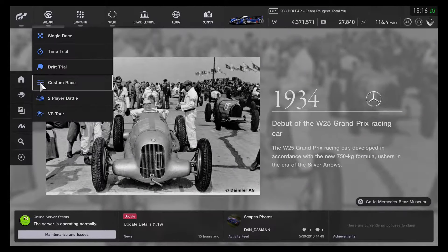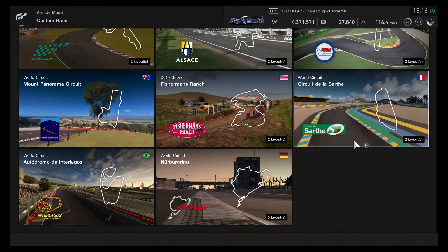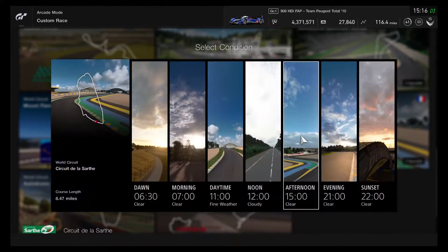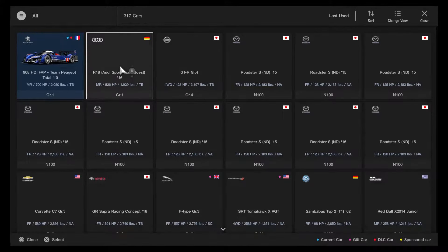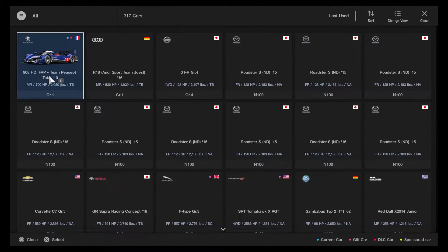That's all of it. Let's go take a custom race and try out Circuit de la Sarthe. Scrolling down, I'll be going 8.47 miles for this race. They have 7 weather conditions — we might need night time conditions, but let's go with fine weather for now. Setting everything up — I'll use the Peugeot 908 HDI FAP Team Peugeot Total 2010, running for two laps.